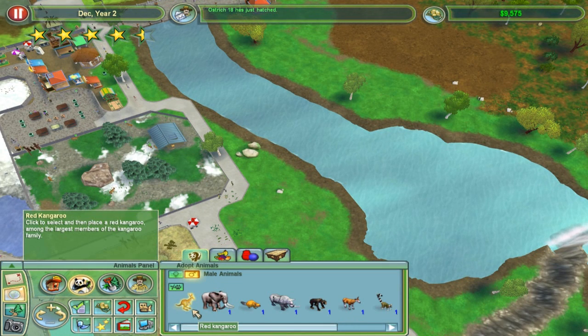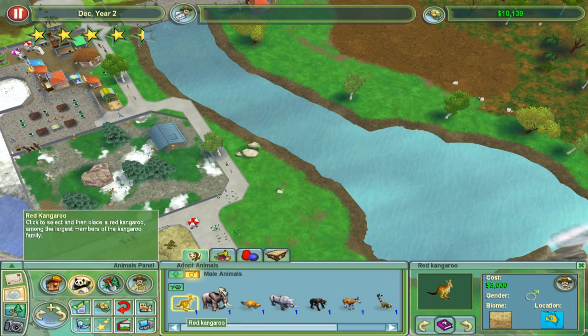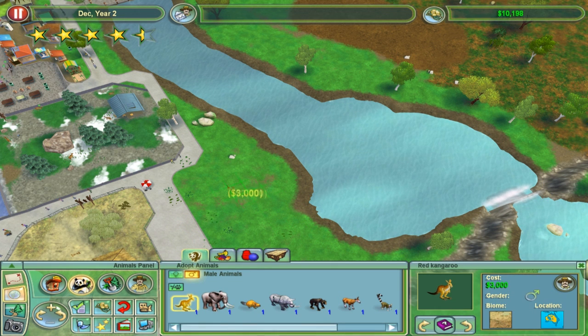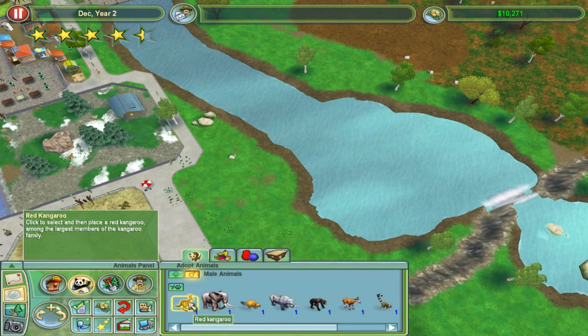Right now I've gone ahead and unlocked some more animals, or researched the adoption ability. I've got some red kangaroos which we can get. There's only one that we can get of each sex, which I don't know, is a bit cheap. But I'm not going to be complaining because hopefully they'll boost us in the animal species stakes.